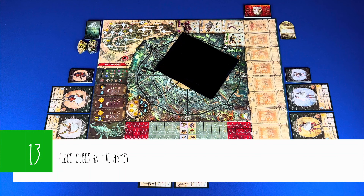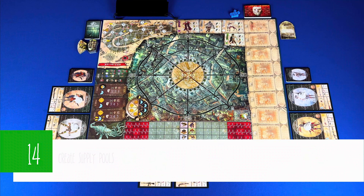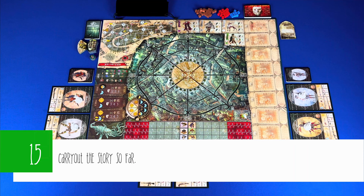Place all infected — green, white, violet, and gray — in the abyss, along with a number of survivor and paranoia cubes based on your difficulty. Step fourteen: create supply pools next to the board for survivors, wounds, foundering tokens, terrains, and barricades. Step fifteen: this is skipped in the scenarios, but for your campaign you would carry out the story so far.